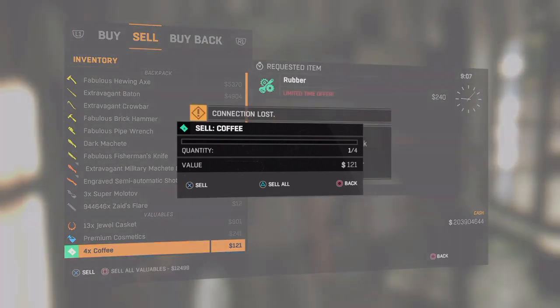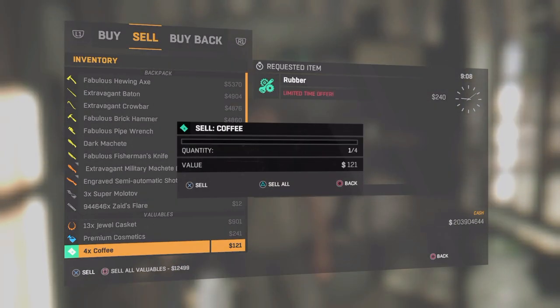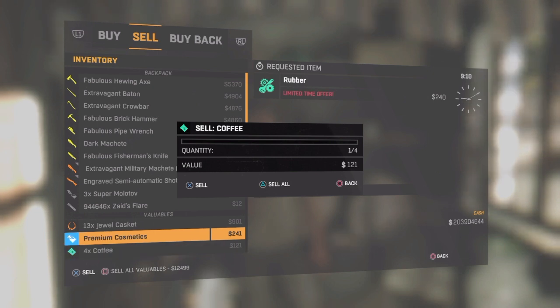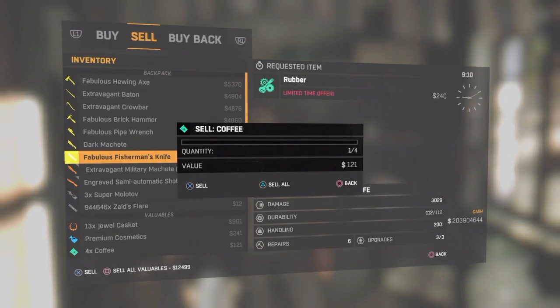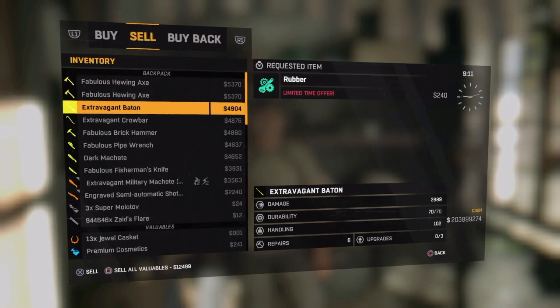Then you're going to disconnect your ethernet cable and press X more or less at the same time — just work on your timing. If you've done it correctly, the block will set up like this and you'll be free to move around. Then go and select another item that you want to sell, and buy it back immediately.